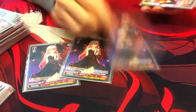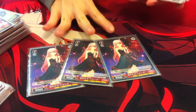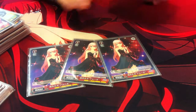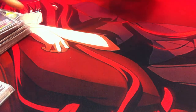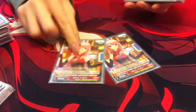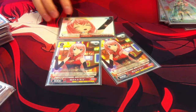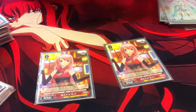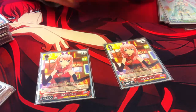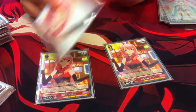For level 2s, I play 3 of this 2-cost Luka. When she comes into play, she gets +500 for every music character on your side of the stage. So if your field is full, she'll be 10.5k, and 8k for 2-cost isn't even that bad. I also play 2 of this 2-cost Luka combo. When it attacks and is in play, you can pay 1 to deal extra damage. If you triggered a climax earlier, you can use this to pay it out, which helps you split damage at later levels to make sure some damage goes through.